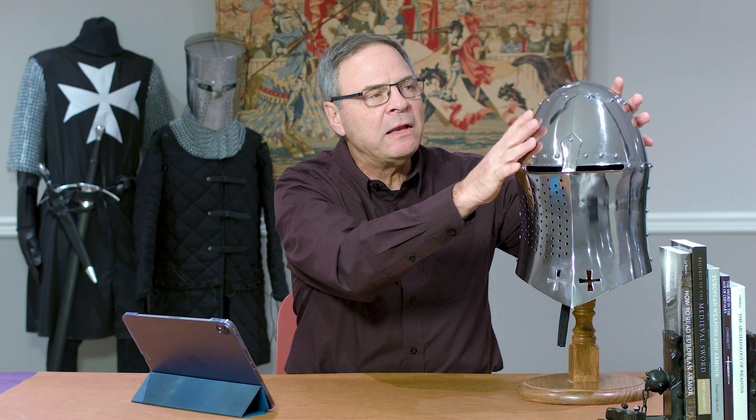The helm is constructed from four pieces: the top cone, the piece around it, the front piece, and the back piece. It's held in place by rivets. The rivets are all tight, very nicely done, all rounded, and quite decorative as well on the helmet. If you're looking for something that definitely strikes of a Templar usage, or if you're just looking for a really good example of a great helm to be in your collection, this would definitely be a suitable piece for you. Thank you very much.